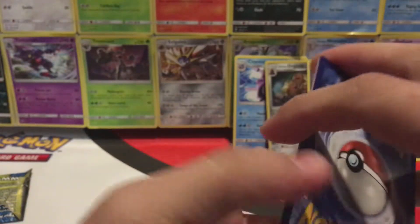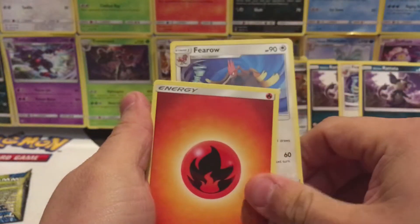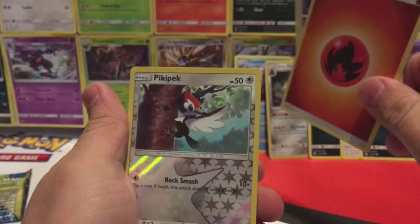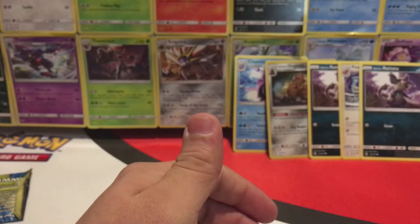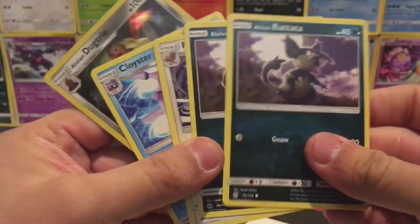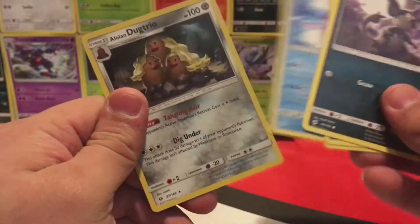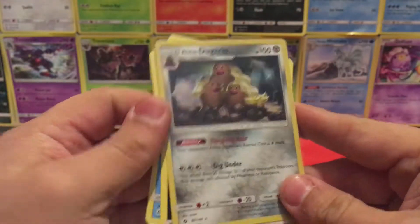Last pack, you guys — try and pull some last pack magic here. We have a Flareon, Fire Energy, and a Reverse Holo Pikipek. Not bad. Didn't pull anything huge, but we managed to pull two low-end rares, a really cool looking Cloyster, and a Holo low-end Alolan Dugtrio Trio.